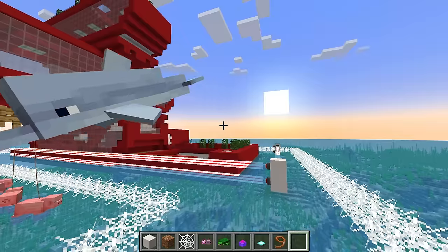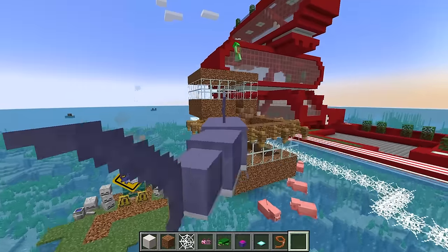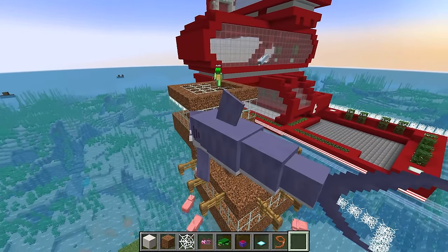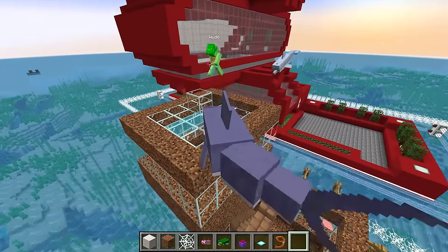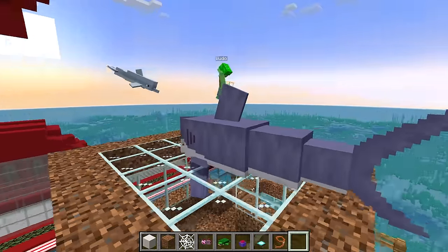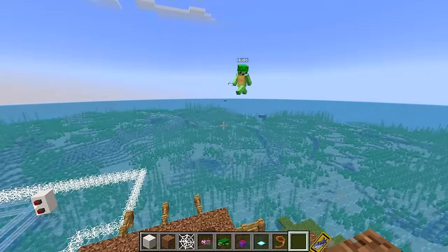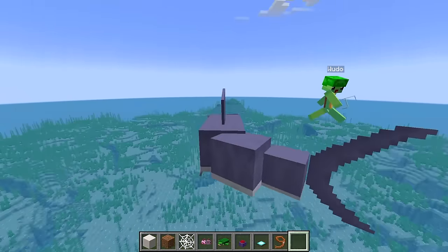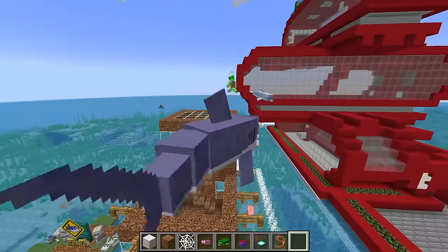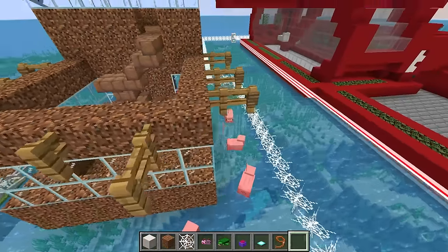Mongo, how do I look? Wait, what? You're not a shark — you're a dolphin! But you know what, you do look scary still so it doesn't matter. I just need to place down this glass and now my observatory is all done. Hey you! You better stop messing with Mongo and Axie. Oh gosh, it's a flying shark! Where did that come from? Hey, did you hear me? Stop messing with Mongo and Axie and let go of all these pigs right now or we're gonna eat you!